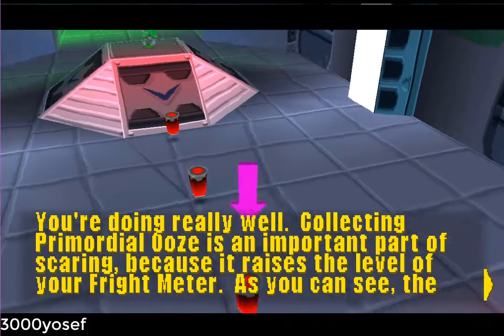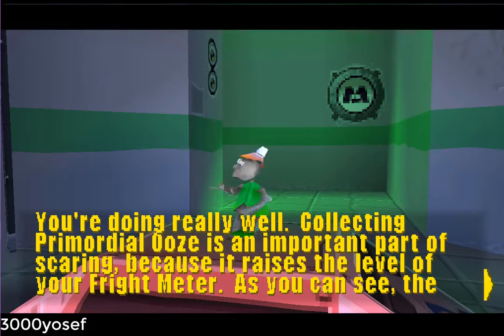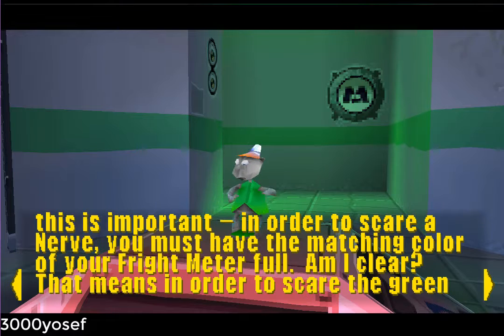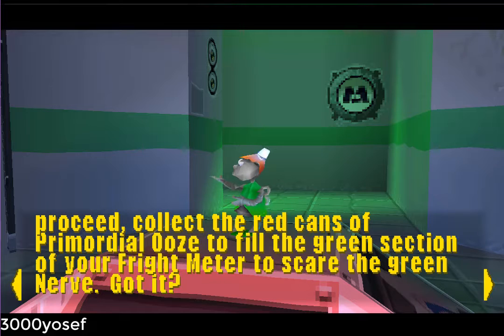You're doing really well. Collecting primordial ooze is an important part of scaring because it raises the level of your fright meter. As you can see, the fright meter is divided into five sections: blue, green, yellow, orange, and red. These colors match the colors of the nerves throughout Scare Island. In order to scare a nerve, you must have the matching color on your fright meter.